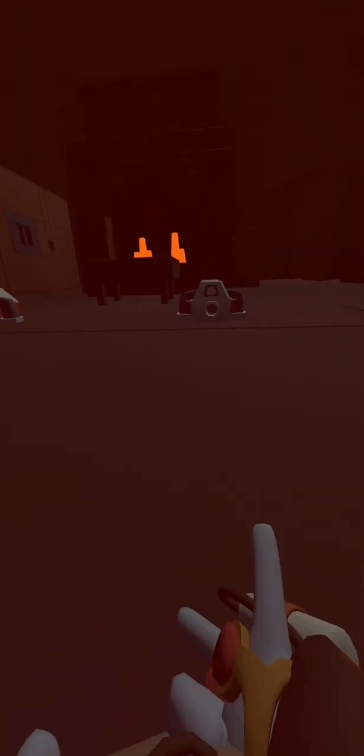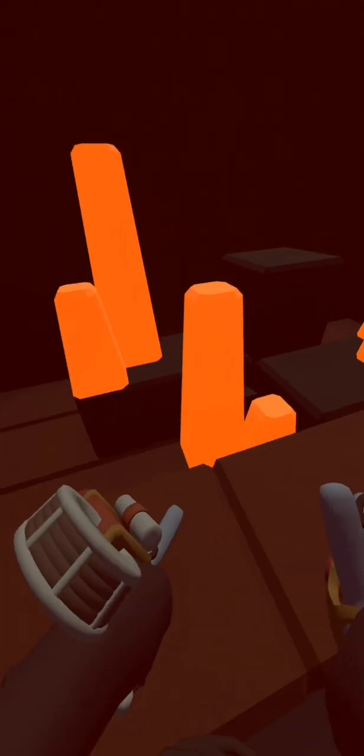Now we are in Monster House. The first book and stash is at this fireplace and you cannot see the button, so what you're gonna do is put your hand right here, move it up and down, and you should get it. Next you have to go to this room over here, open this, and it's right behind all the pillows.